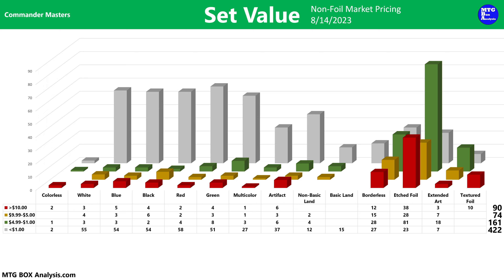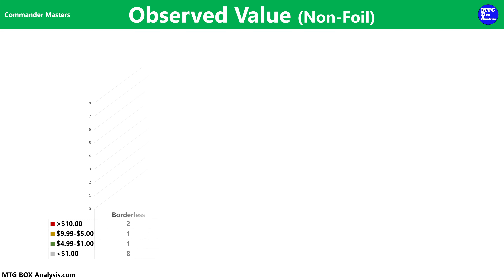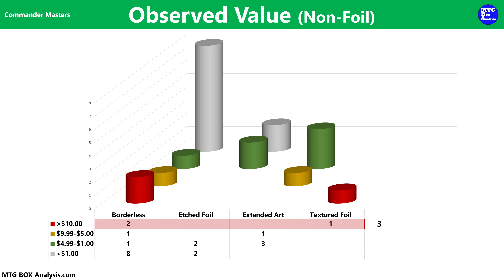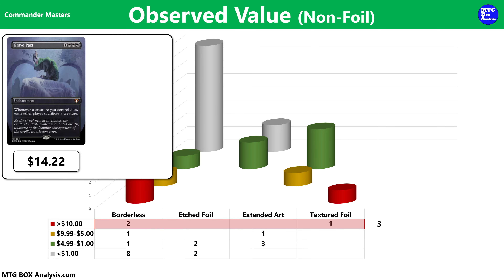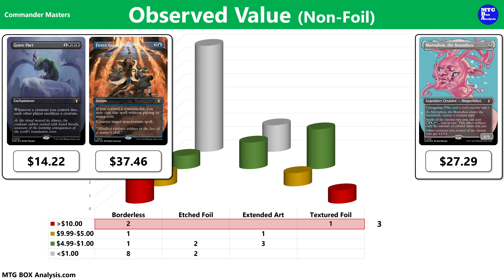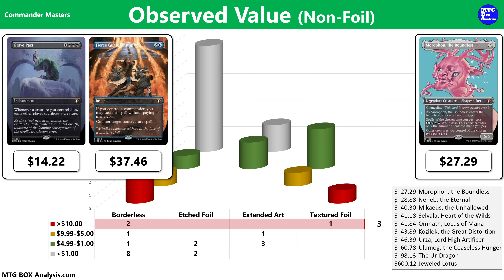If you were to calculate the combined value of all 747 cards using non-foil market prices, the grand total would come up to be $4,172.83 — about 13% less than the value of the set on August 7th. In today's box, 3 of the 21 non-foils that we pulled are valued over $10: the Grave Pact in Borderless currently valued at $14.22, and the Fierce Guardianship at $37.46. And then we were treated to Morphon the Boundless in Textured Foil, which unfortunately is the least valuable Textured Foil, at $27.29.